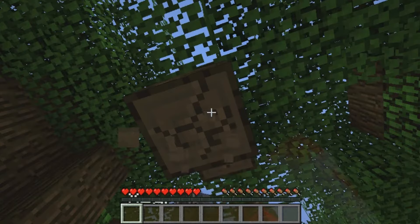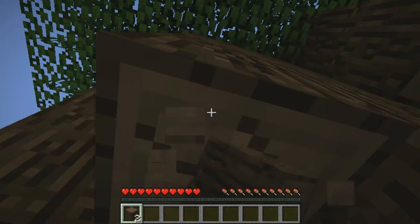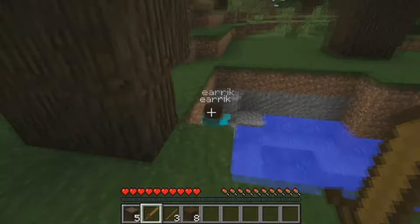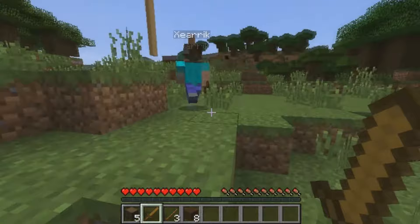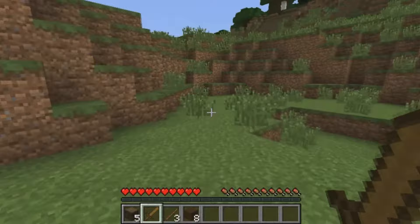All right, get some wood with my big strong hands. All right, oh yeah — I got an apple and a piece of chicken. That's all we got. We got to get more food now, please. Let there be cows or chickens or sheep or something.